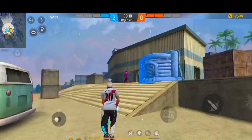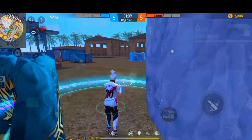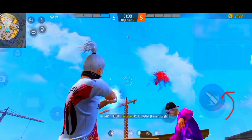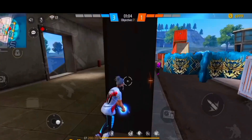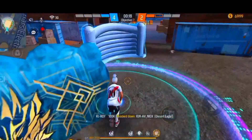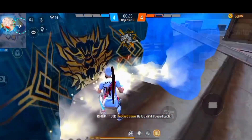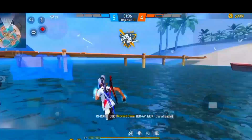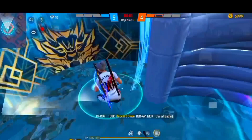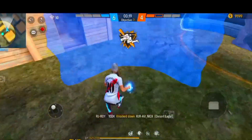बहुत सारे बंदे यह नहीं समझ पाते कि short range में क्या करें। Short range में enemy होने पर fire button को बहुत ही fastly rotate करना है, जिससे आसानी से headshot connect होगा। अब तुम लोग को cover हो गया कि desert eagle से कैसे perform करें। Long range में अगर बंदा हो तो वहाँ damage नहीं मिलता।